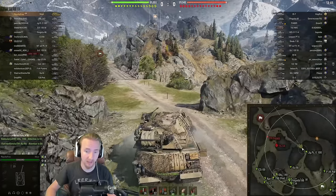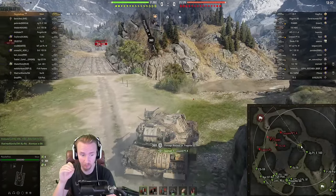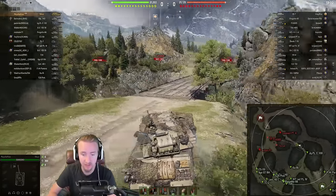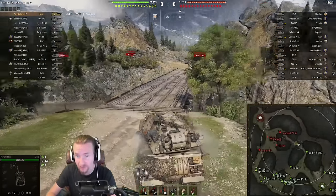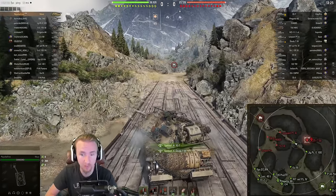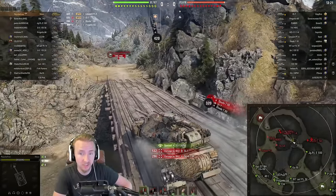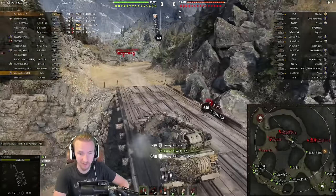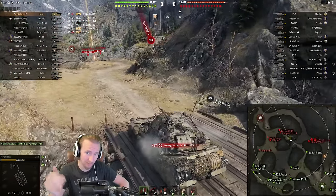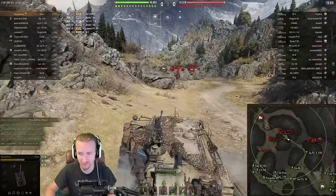Immediately, one thing I've noticed about the Maus is that this vehicle is not nearly as good without the field mods. My Maus is limited to 24 kilometers an hour, because I don't have the mobility slot that will improve my turbo from 24 to 25, and I also don't have the penultimate field mod which improves its top speed limit by two additional kilometers an hour — which is massive because it would take far less time to get over this bridge and get up in the face of my opponents.